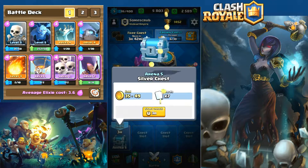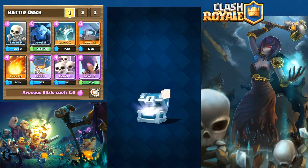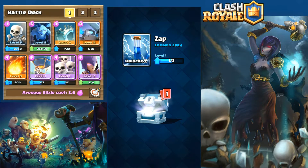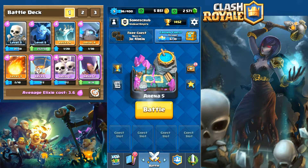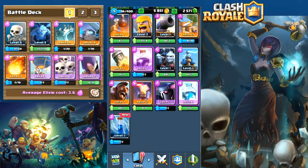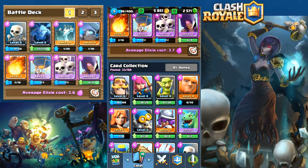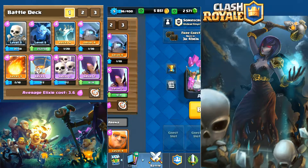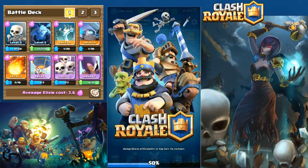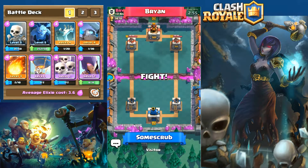We unlock the silver chest. This is where we pick up our zap card — a nice low cost card, and in upper levels it stuns for longer. Something I'm considering putting in our second deck. But for now we're moving on to our next battle against Brian.